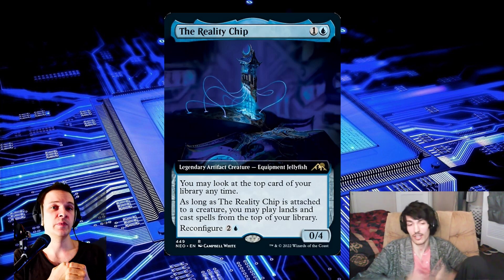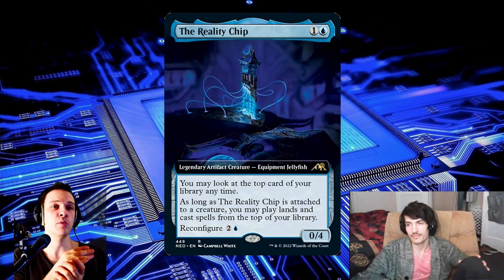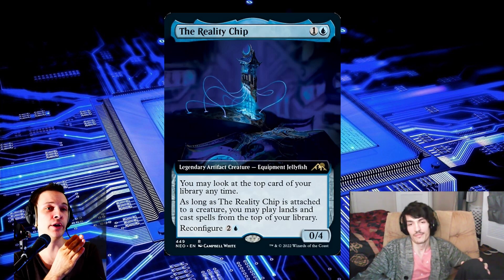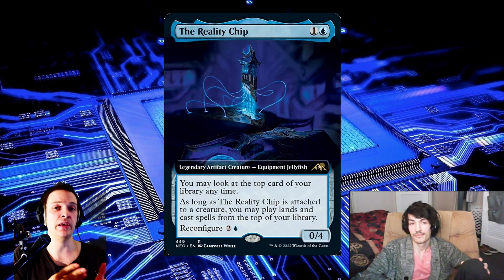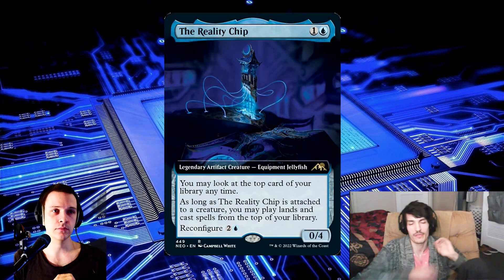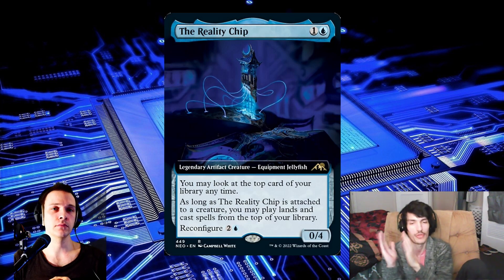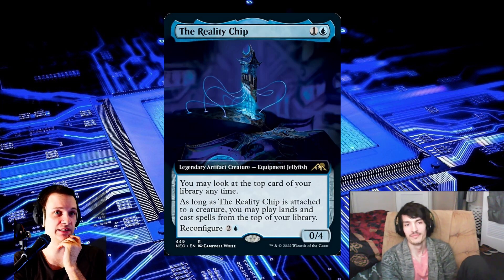If you're running Reality Ship as a commander, you have to have a bunch of creatures in your deck that you can actually equip it to. Thankfully, a lot of them are mana dorks — useful recursion or tutor pieces. But you do get access to more colors with Elsha. Sure, you cast Reality Ship for two mana and then equip it for three — paying two then three is easier than paying five upfront. The comparisons to Future Sight are literal of course, but this is so much better due to its mana value and being the most tutorable version of that effect.